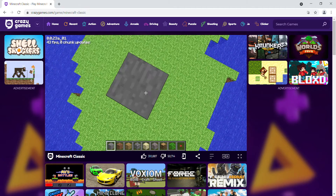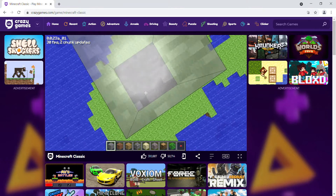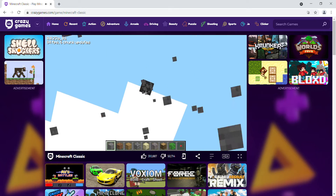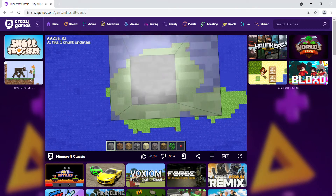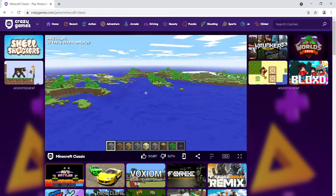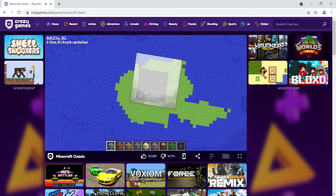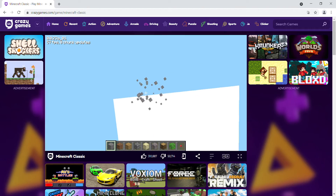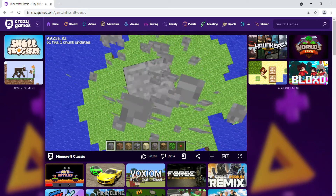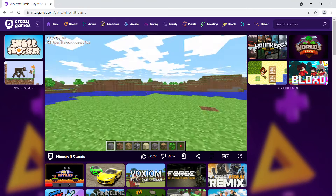Going up - how many blocks should I go? This planet looks like an arrow, so we should get down now. I'm gonna tell you how to build a starter base.